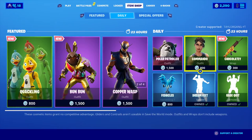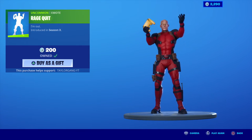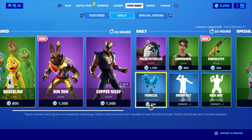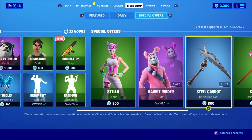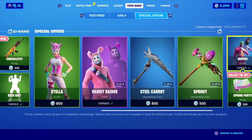The Polar Patroller comes back today along with the Commando skin. The Chocolati — looks like that is brand new. The Rage Quit comes back. That's right, Deadpool's pissed. The Dream Feet. The Physicals. And Stella is there along with the Rabbit Raider and the Bunny Brawler. The Carrot Steel is still there. The Night Hair. Sprout along with Pastel.